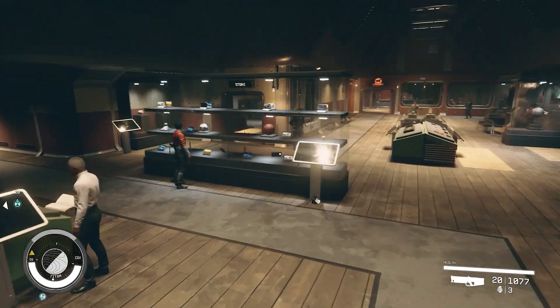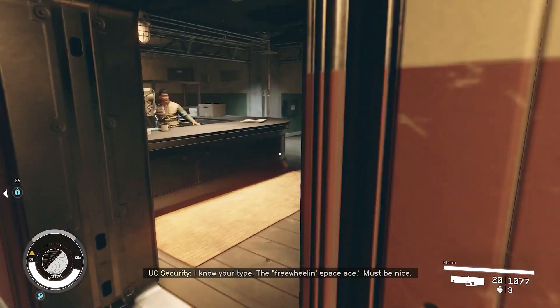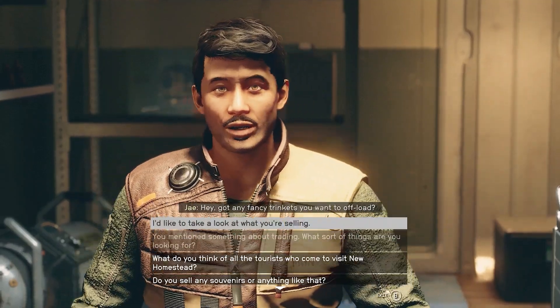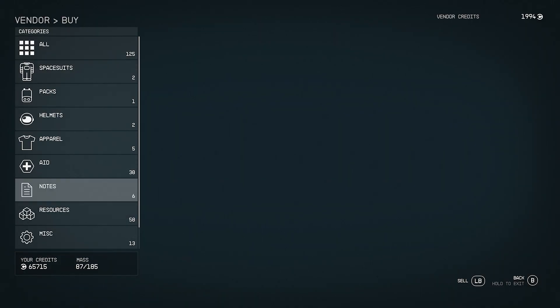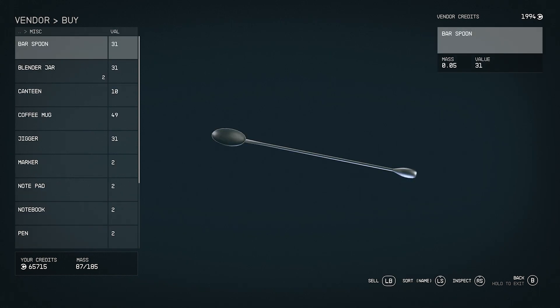Head down the steps and into New Homestead. This is the shop right here — talk to this guy and buy whatever resources you need. We're doing Tungsten for this one, so buy the Tungsten and whatever else you want.